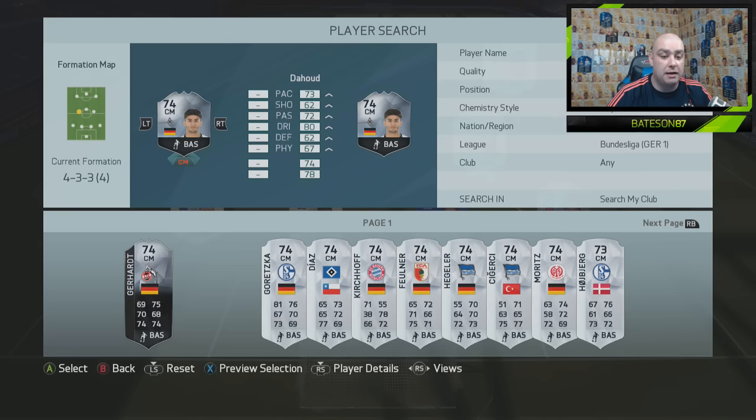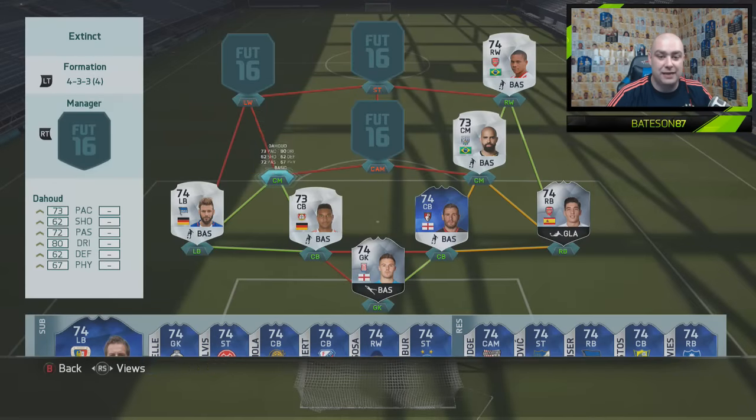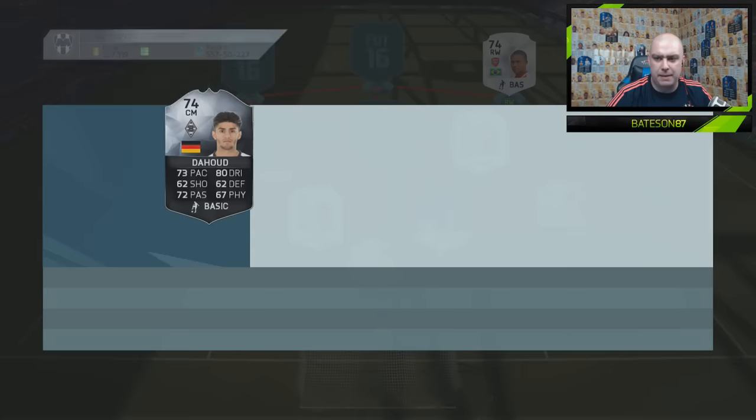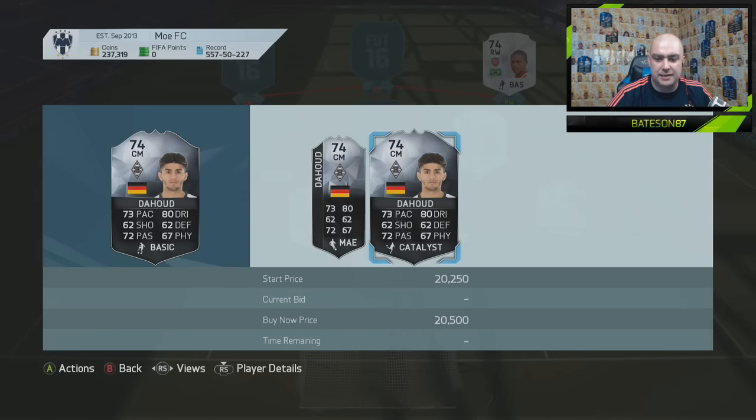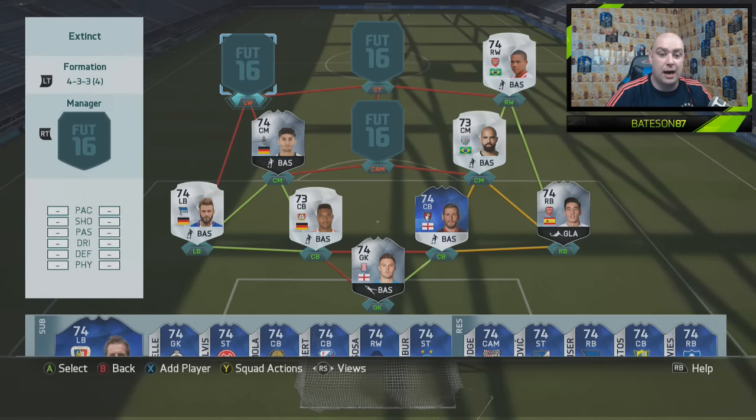In the centre-midfield position on the left-hand side, we do go with the in-form Dahoud. You guys know this guy's got an in-form gold and also a team of the season gold. But we have gone with his silver card, as it is a little bit rare — we paid 20k for him. Not a bad card, actually, you guys should probably try it out. Any of the Dahoud cards I have really, really enjoyed.